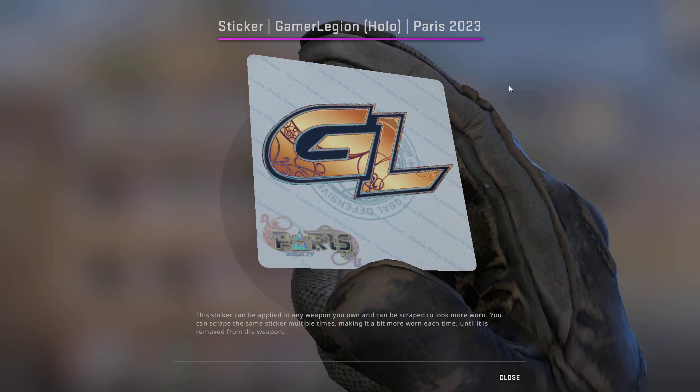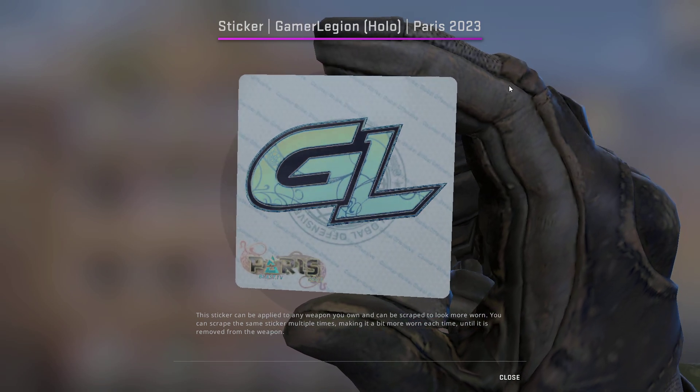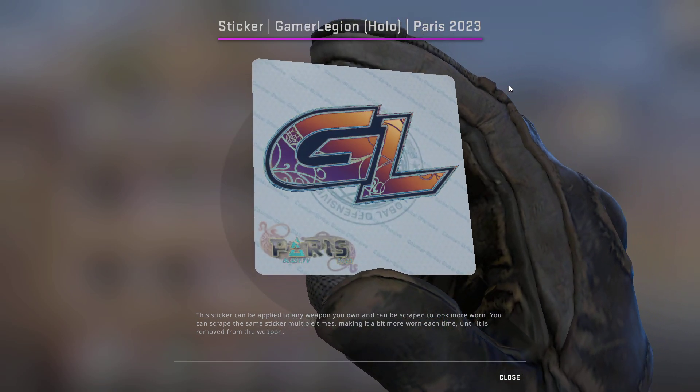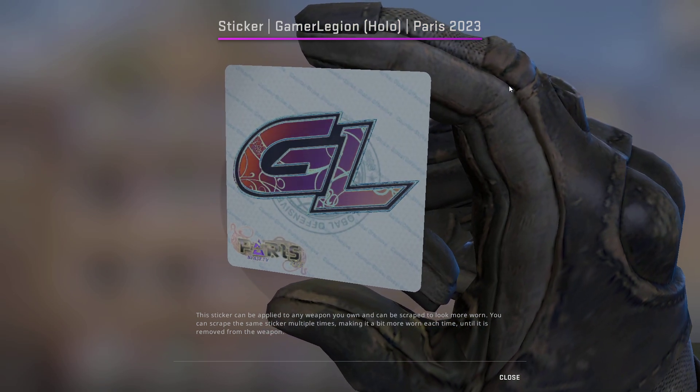Next we have the Gamer Legion, or GL Holo. I really like this holo — I think it's quite underrated at the moment. Right now you can get one for $4.92, so this is going straight into our budget.